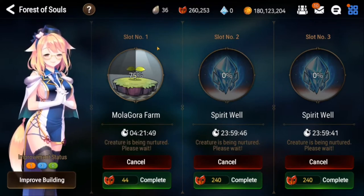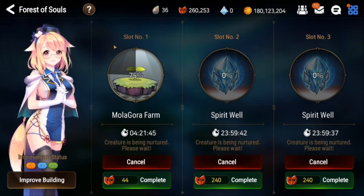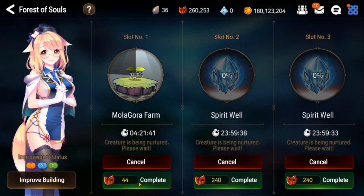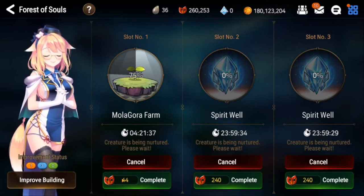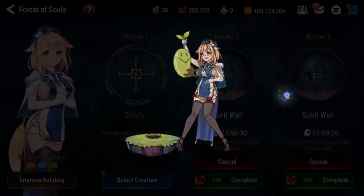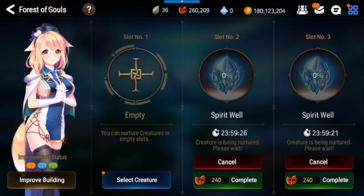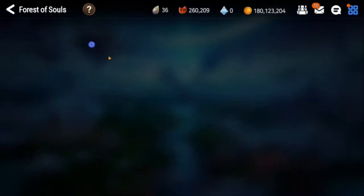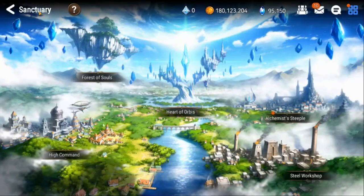One more thing I like to do at the beginning of the week is pick up this Molagora. I like to plant it on Sunday so that on Monday it's ready to go. You also get an achievement for the week for getting this Molagora. These Molagora actually help you level up your heroes' skills specifically, so it's really helpful to put those in.